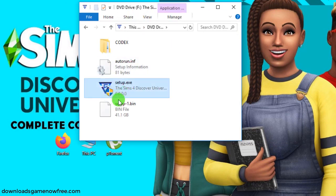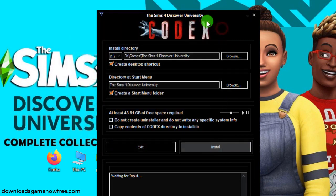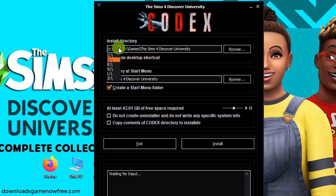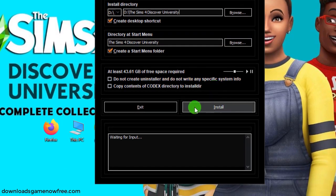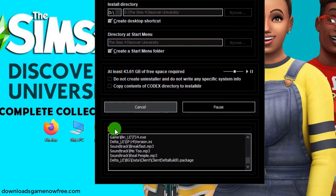To start installation, double click this file. I'll use my game drive here, so you can keep it unchanged. I'll install the game here — this will be your install folder, so it's very important you remember which folder you're choosing here. Go ahead and click the install button now. It'll take 5-10 minutes to complete the installation depending on your PC, so I'll pause the recording and be back later.